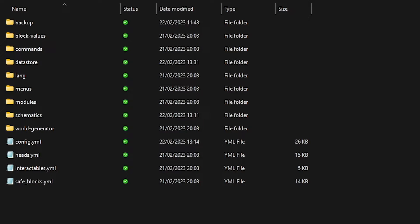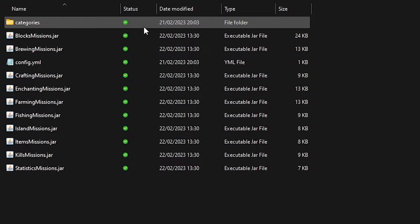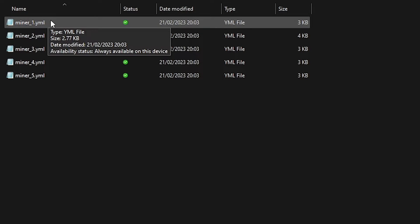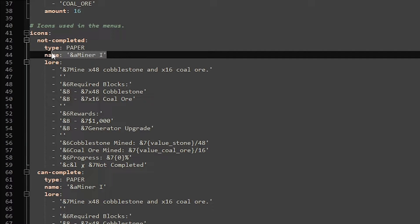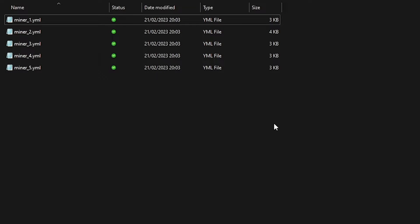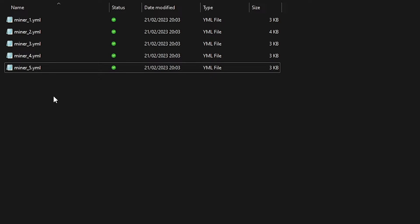Now if you want to edit some missions, go to modules, then missions, then categories, then whichever one you want. Let's go for miner, then miner 1. In here you will be able to fully customize the mission — from the name, to what it requires, to what the reward is. If you want to create a new mission, you can simply copy, for example, miner 5, then change the name to miner 6 and fully customize your mission inside that file.